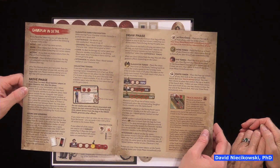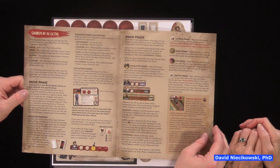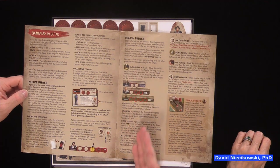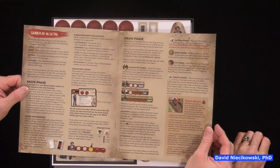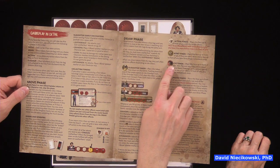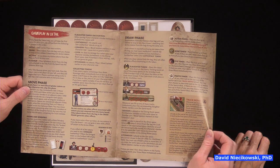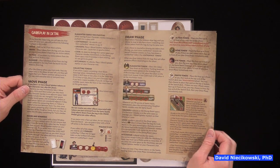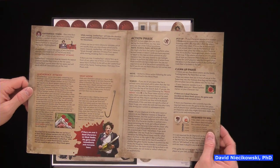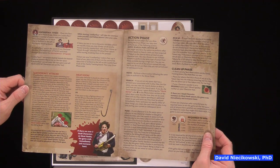Gameplay in detail: move, draw, action, clean up. You've got to worry about doors and windows, slaughter family encounters, Leatherface, Grandpa, Cook, Hitchhiker. Collecting tokens — draw phase, slaughter tokens, Grandpa. The draw phase depends on the slaughter family action token, bone token, eye token, and photo token. Leatherface attacks, meat hook, action phase — move, search, push, pick up. Cleanup phase.